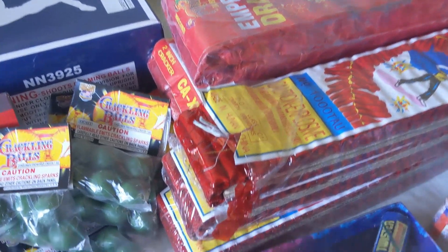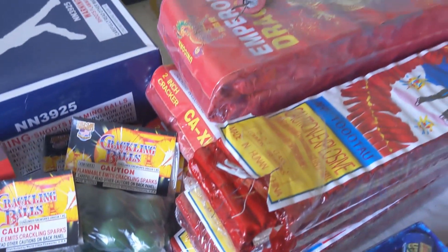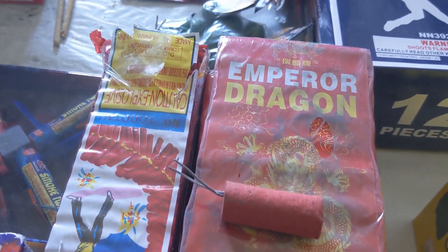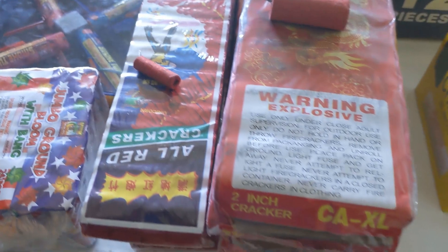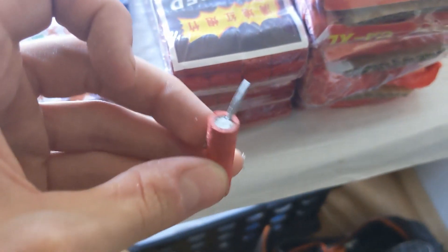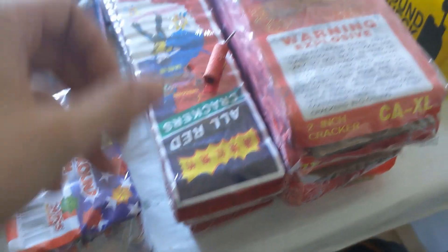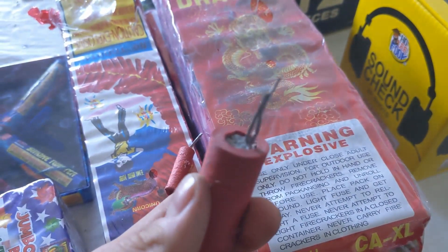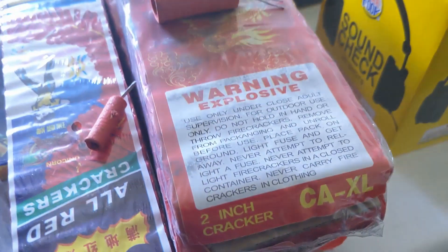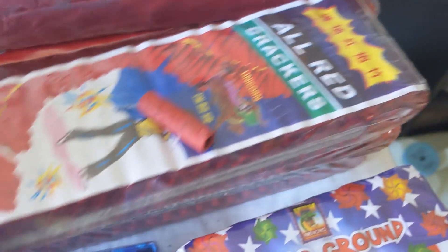There are some bigger strips of firecrackers — you can see the smaller one and the larger one. These are the last of China's stock this year; I don't think they'll be here next year, that's what David was telling me at Boom City. The larger cracker has two fuses in it. These are called the Emperor Dragon all-red crackers — very nice.